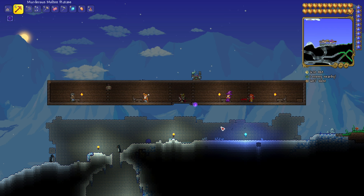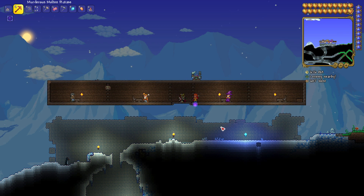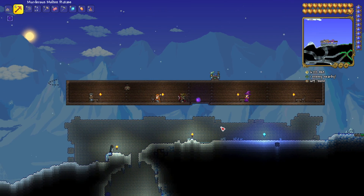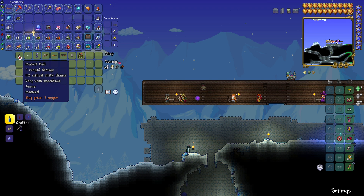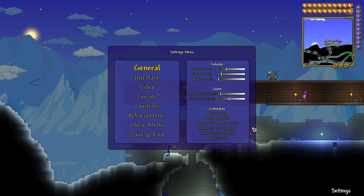With a Daedalus Stormbow, wooden arrows are okay, but you're better off using a bow that changes your arrows into something else — for example, the Bee's Knees. It's a pity that the Bee's Knees falls off before you get into hard mode, and you can't get it before Wall of Flesh. Anyway, you need four stacks of musket balls or four stacks of wooden arrows. It only works with the basics of both.